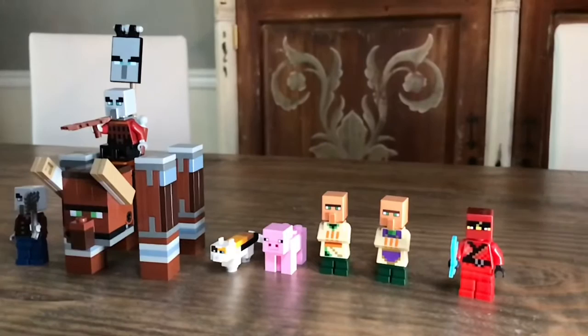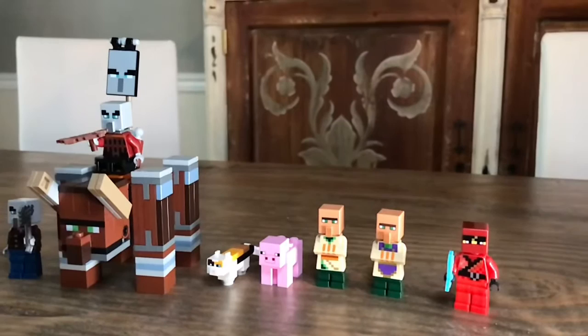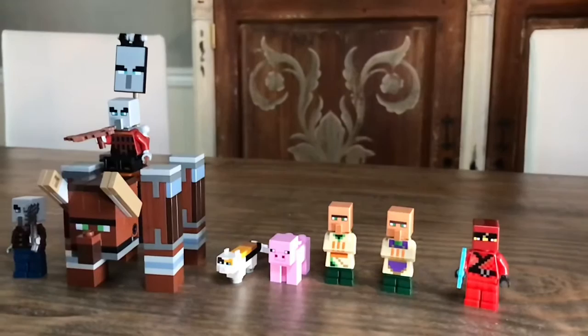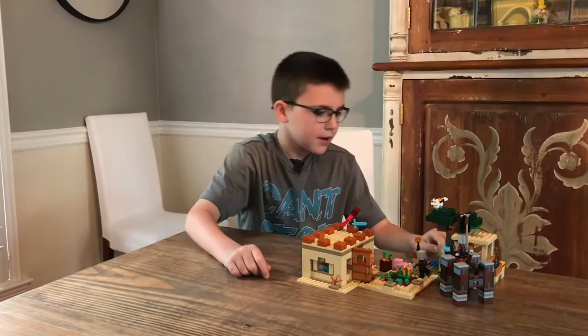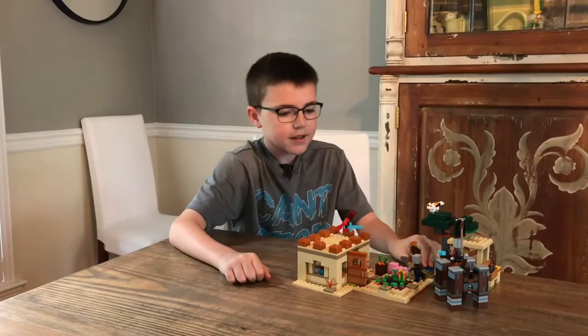As you can see it looks like a pretty cool set. It comes with some characters like Kai with a diamond sword, an Illager, and another Illager with a crossbow and a flag. And some villagers right here, one right here selling the armor, and one right here coming out of the door.